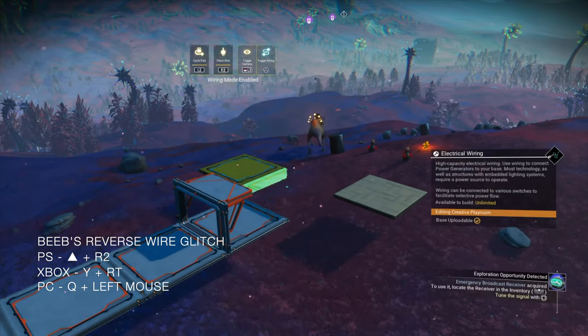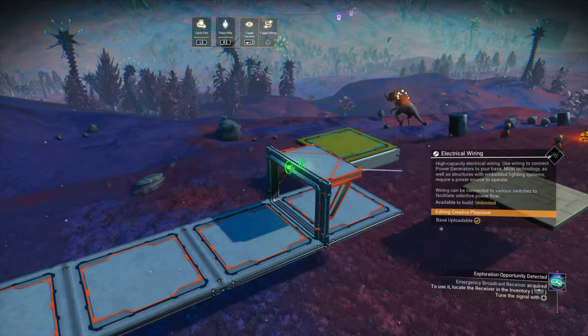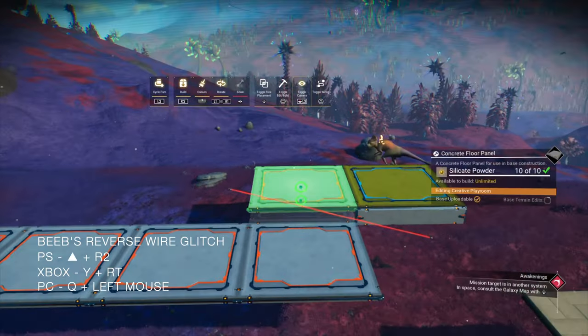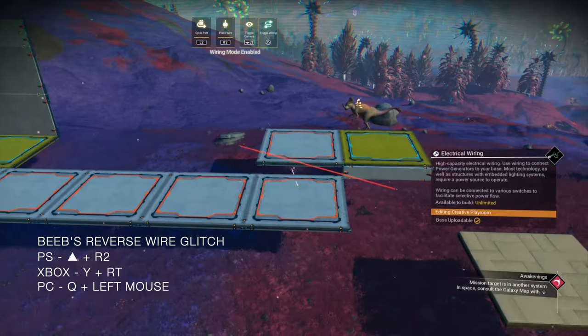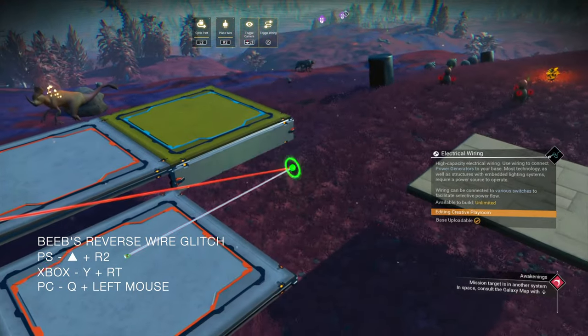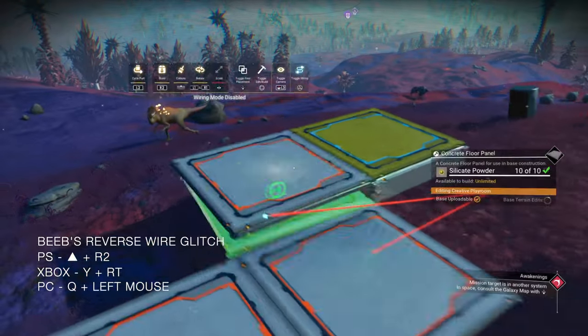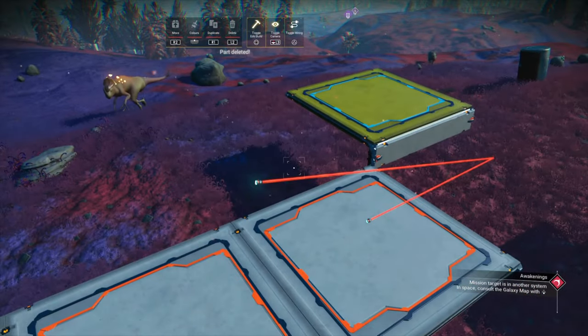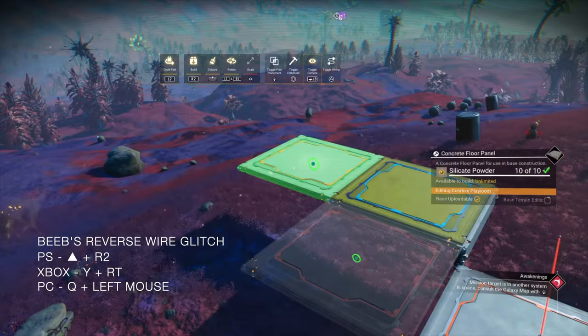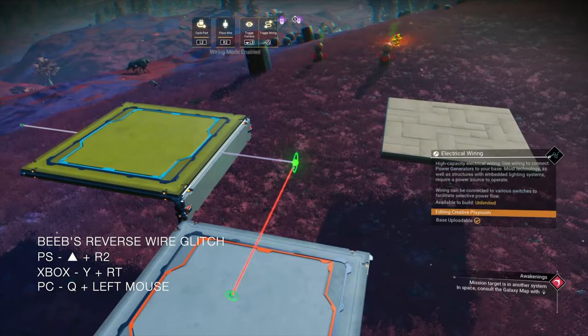Let's do the reverse wire glitch on the other side. Delete the garage door and place a floor panel. Green state another floor panel, then reverse wire glitch by hitting the place and wire button at the same time and attach it to that end of the angled wire. Delete those two bits of scaffolding. And the important bit — reverse wire glitch from that side of the wire.